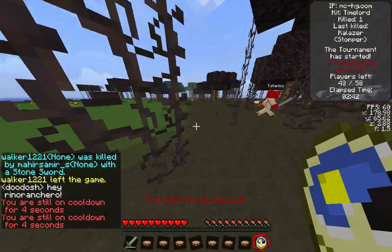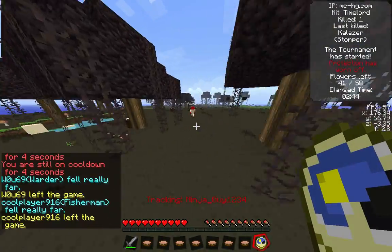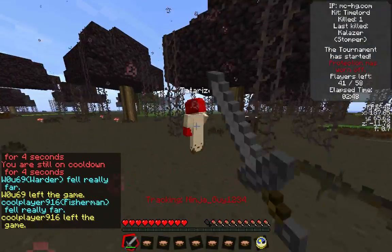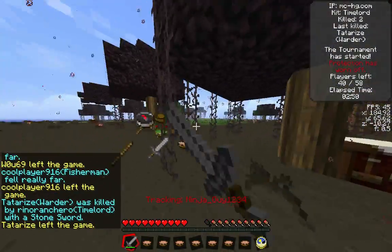So we have more people coming in. I try to Timelord both of them, but I'm still on cooldown because there's a 30-second cooldown. But right there, I'm able to freeze Teterize, and then I jump in and get the kill on him.